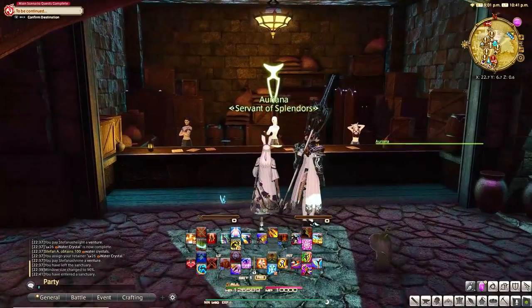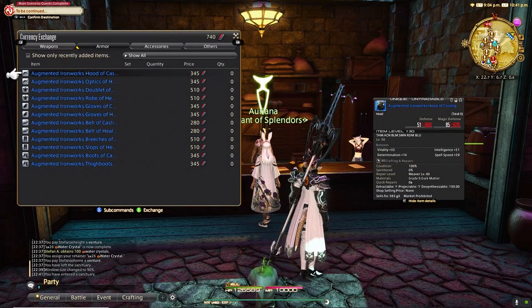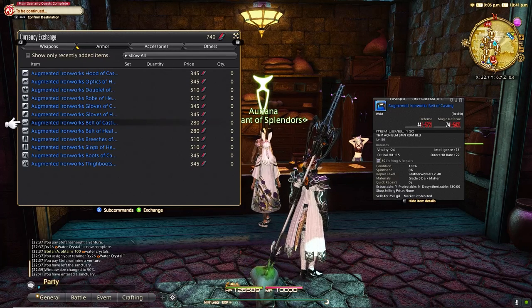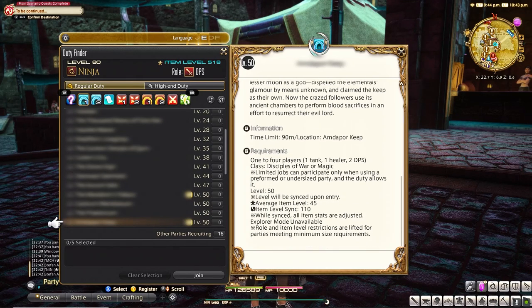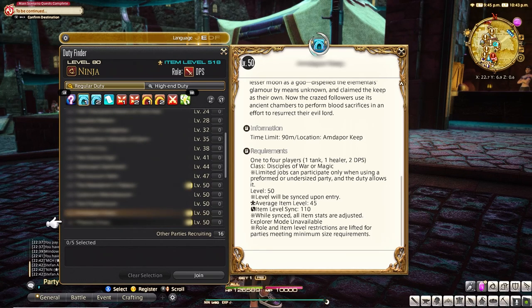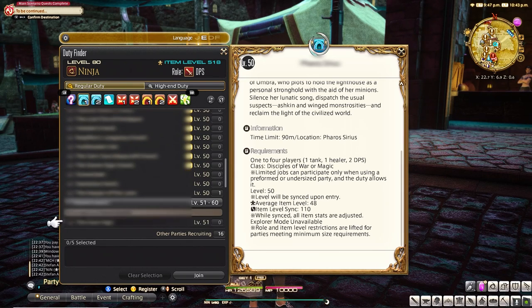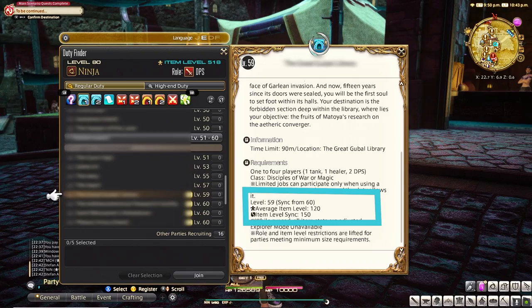The first Poetics gear you can buy is at Mordona, which is where you end up after A Realm Reborn. That Poetics gear is item level 130. This will keep you well above any requirements needed until the next expansion's vendor in Idleshire. We can confirm this by going into our duty finder and looking at the dungeon requirements. From the last dungeon of A Realm Reborn to the level 59 dungeon in Heavensward, the item level requirements range from item level 90 to item level 120. So if you get Poetics gear from Mordona, you'd be well above needing to change any gear until level 60.